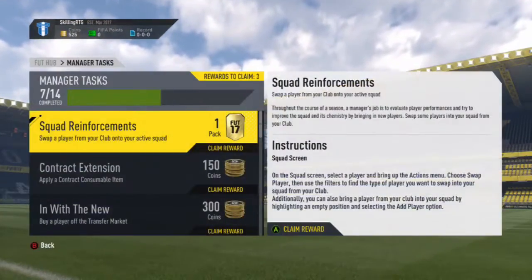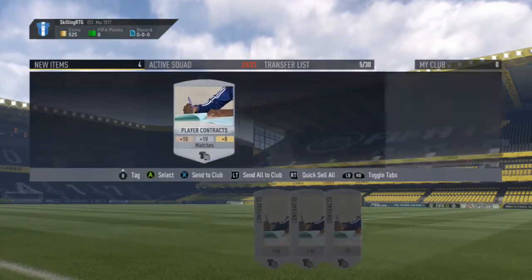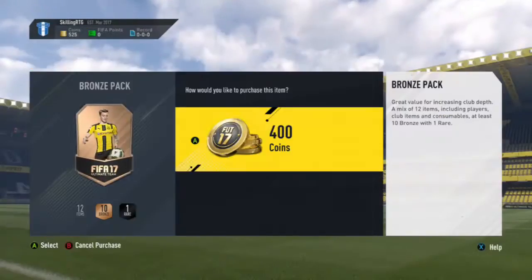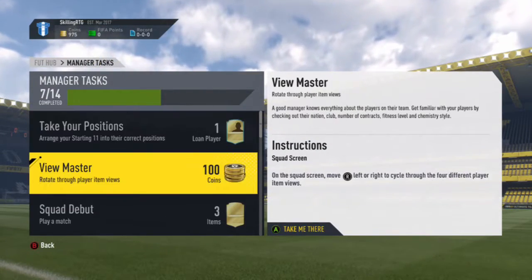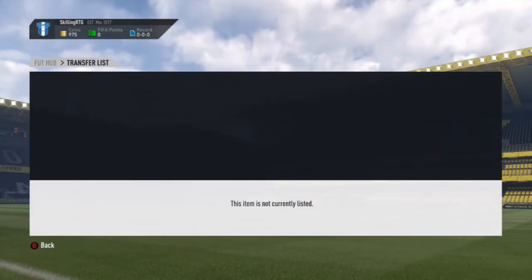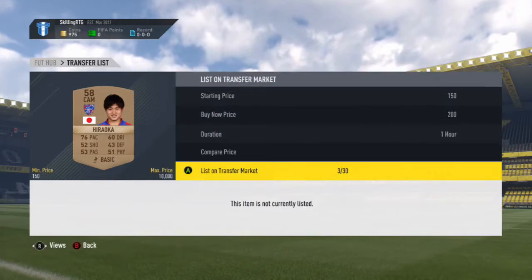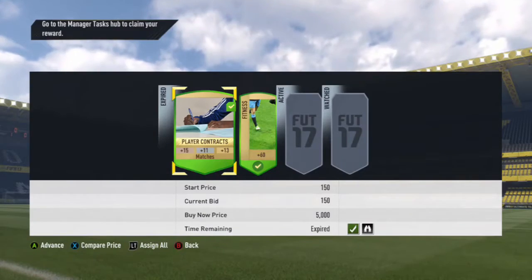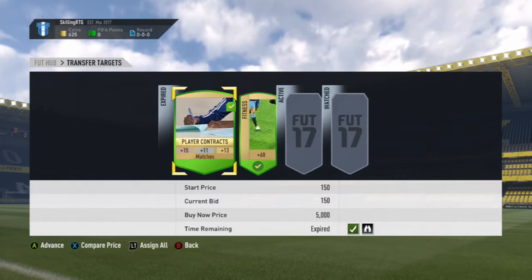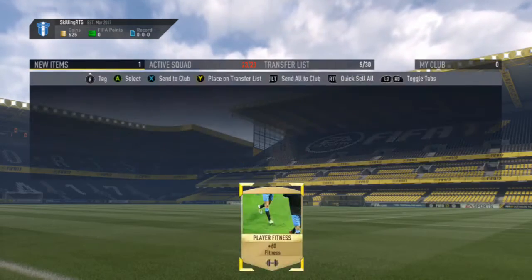As you'll see a little bit later on we complete a manager task and go and get ourselves Al Sharari, who's going to be a very big player for the first few matches. We only get him on loan but he's still a decent player. The team I'm going to build when I get enough coins is going to be a Calcio A team, because of the amount of cheap overpowered players with five star skillers like Al Sharari and Matias Fernandez.